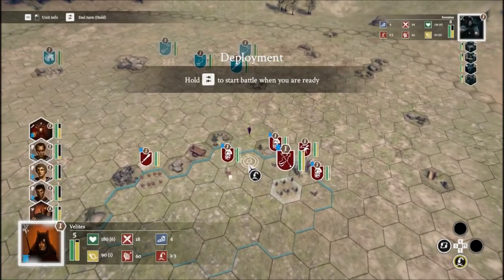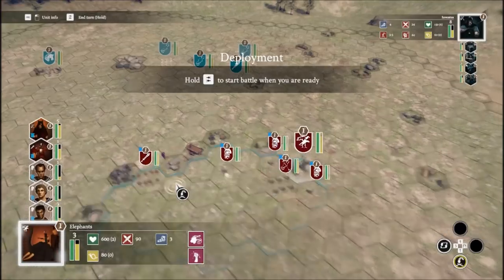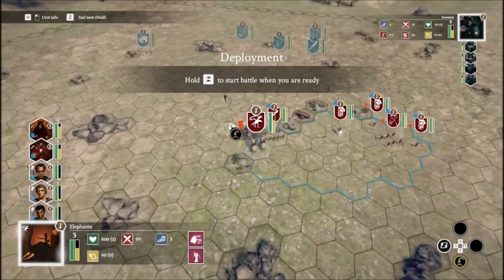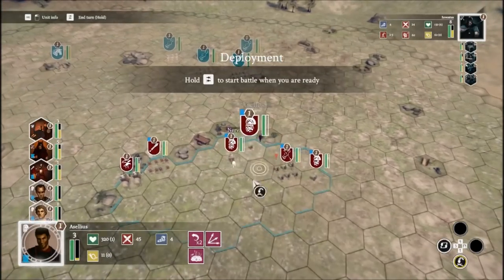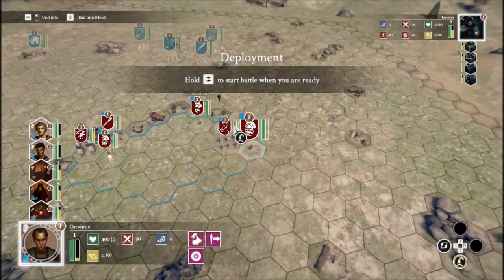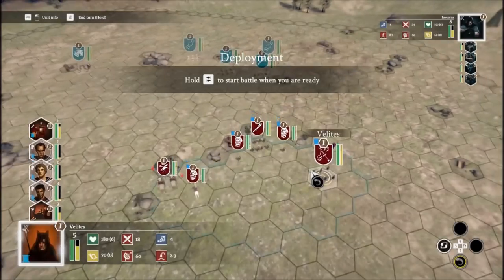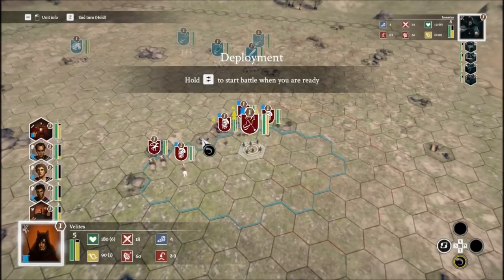Hold Tab to start the battle when ready — but actually I want to deploy a little differently first. Hastati up front, elephants positioned to counter their cavalry. I want Aselius closer to the front, Nerva over here as well, Hastati up here, and Velites behind them. I think that works for me.